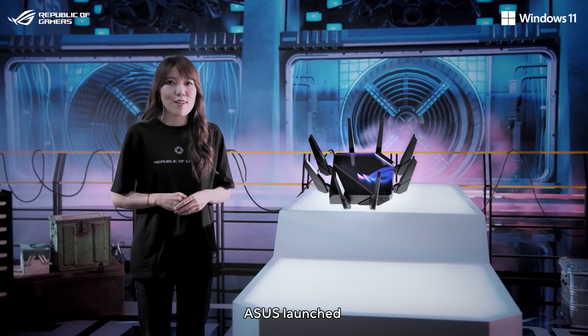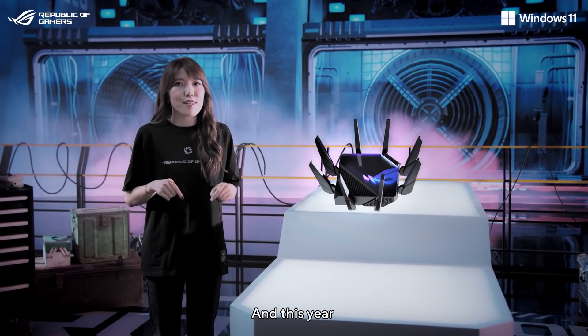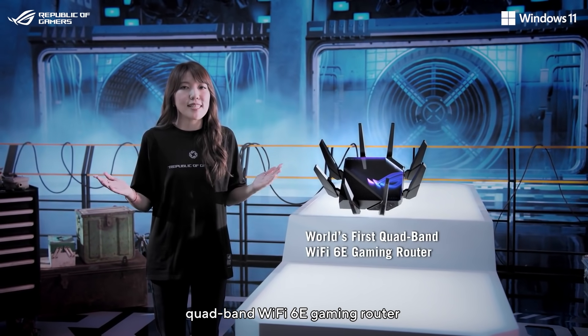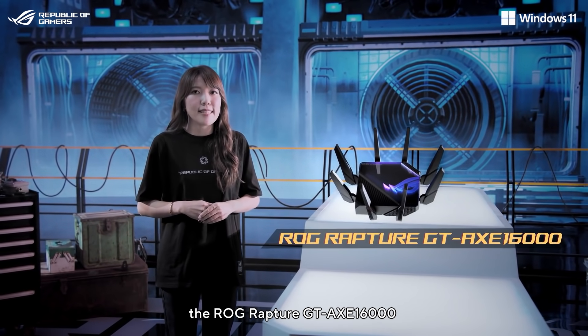Last year, Asus launched the world's first Wi-Fi 6E router, and this year we're introducing the world's first quad-band Wi-Fi 6E gaming router, the ROG Rapture GT-AXE 16000.